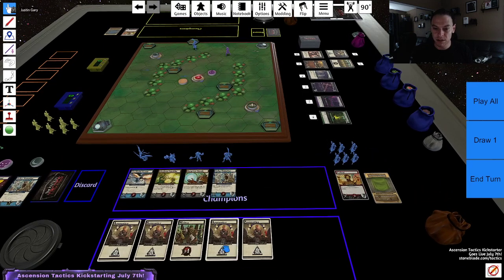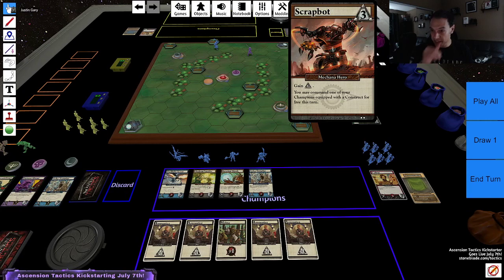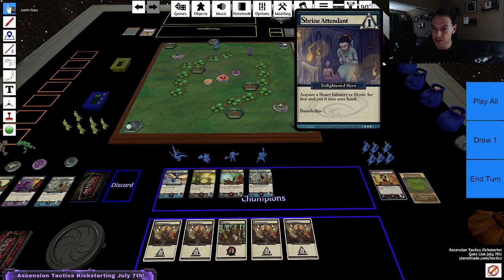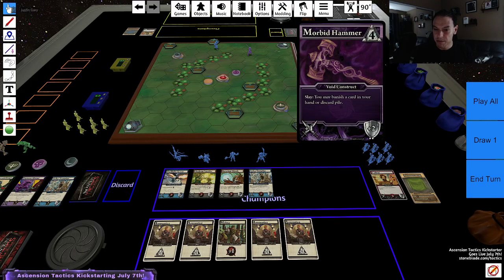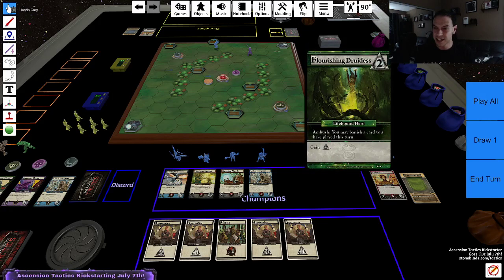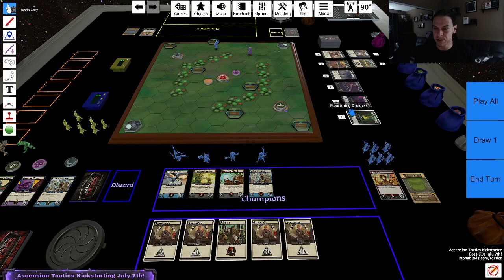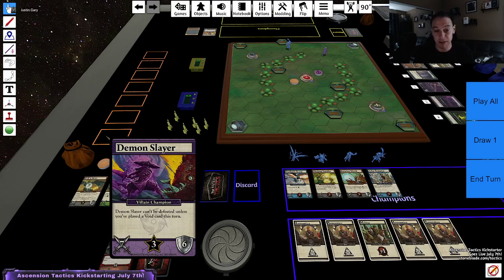I've got four runes and three power. So let's see what we got to buy. Scrap Bot, pretty cool. I've got a Shrine Attendant, which gets me an extra Heavy Mystic for cheap. Morbid Hammer, pretty fun card. Arbor of the Precifus would be great, but I can't afford it. And a Flourishing Druidus for two. Now you can actually want to start thinking about what the villains you're playing against are. Each villain has its own kind of little tricks around it. The Demon Slayer here can't be defeated unless I play a void card this turn. So the Demon Slayer is already out there towards the center, so I might want to be thinking about getting some void cards to defeat the Demon Slayer.